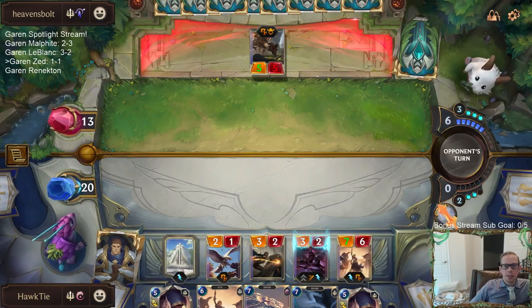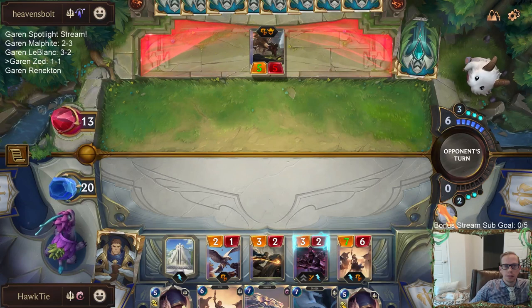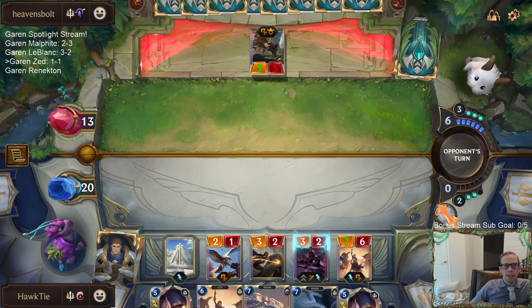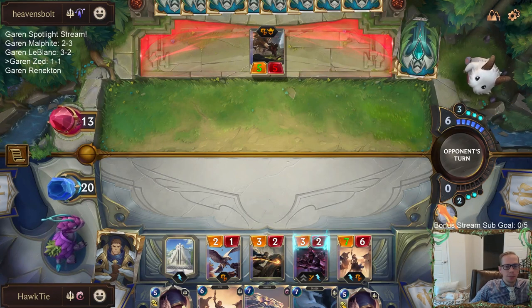A 7/6 Cithria can challenge and kill the dragon through Sharp Sight. But they've got lots and lots of cards over there, lots of mana. Hopefully like the last opponent, this opponent doesn't have the combat tricks - because I don't have combat tricks either.